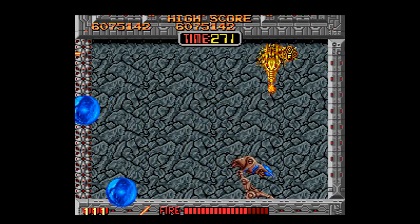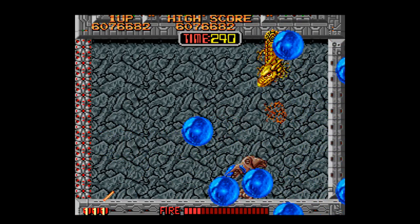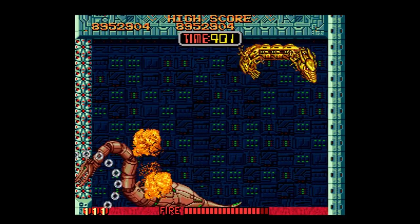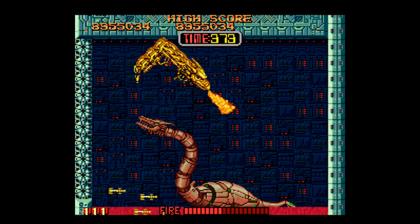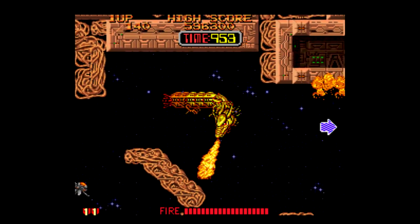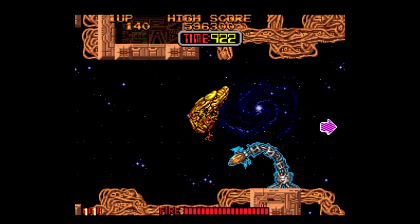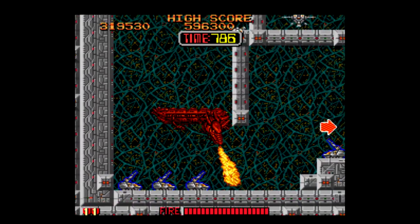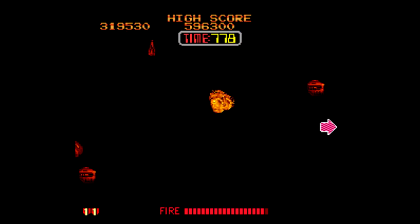The mazes for each level are also randomly generated for each playthrough, which is cool, but unfortunately the gameplay itself is pretty limited. You have your fire-breathing attack, which has a throttle meter on the bottom of the screen, so you have to let go of the fire button every so often to let your attack recharge. Other than that, you're pretty much just carefully making your way through each maze without dying. Your health meter is the color of your ship, so once you turn bright red, your ship will go boom with just one more hit. You do get upgrades as you progress, like spikes that fly out of your tail, but ultimately there's not much else to the gameplay that's all that interesting.